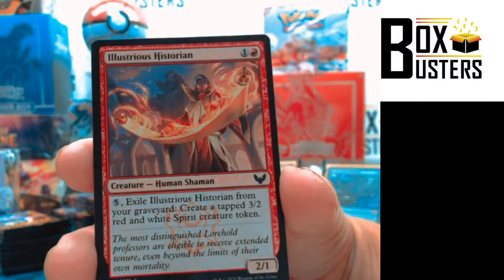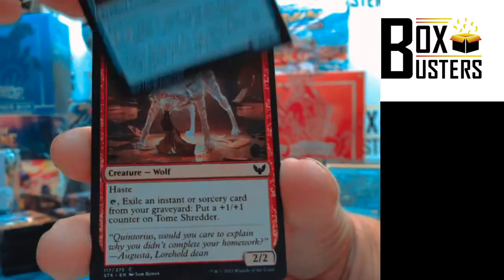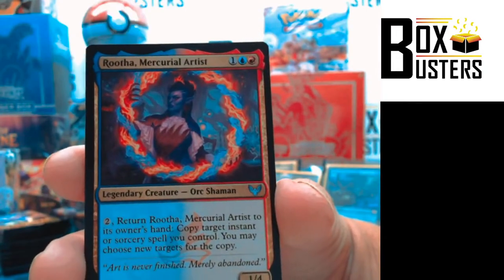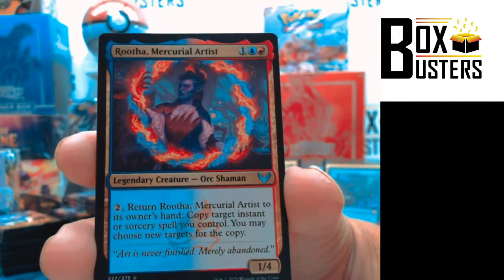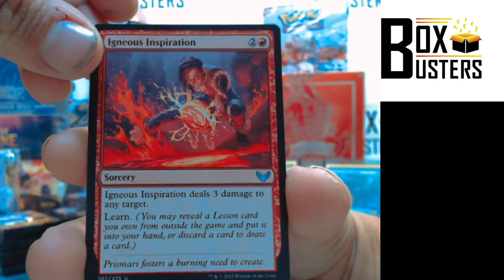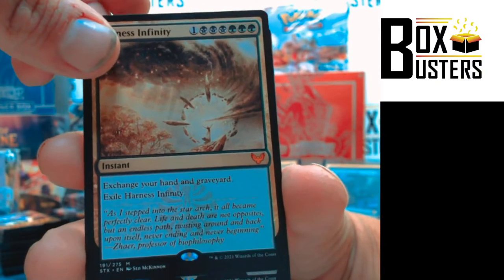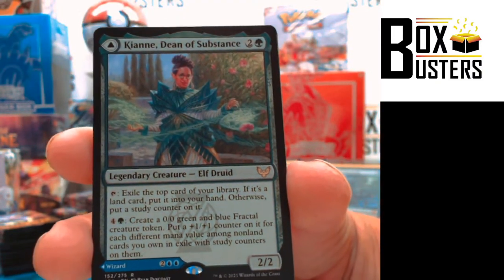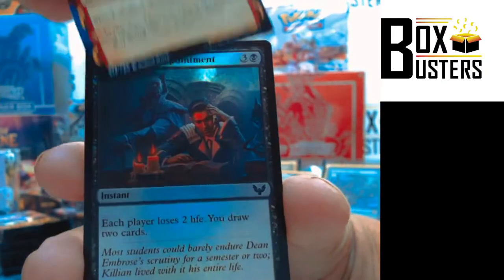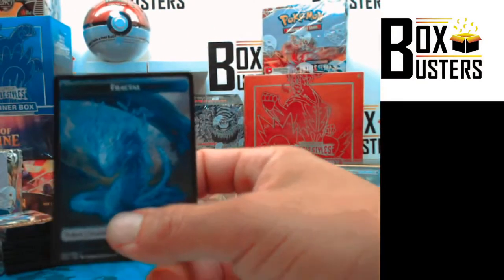Let's hope it just doesn't go into another night like last week. Illustrious historian, excavated wall, tome shredder — I want the monkey. Willing discovery, force away. Ruta, mercurial artist — Uncommon. Igneous inspiration — Uncommon. Harness Infinity — Mythic Rare! Kiani, Dean of Substance — Rare. Shock Alternate Art, crushing disappointment foil, and we got a fractal token out back. That's another Mythic Rare.